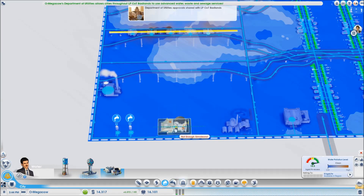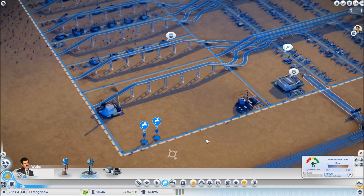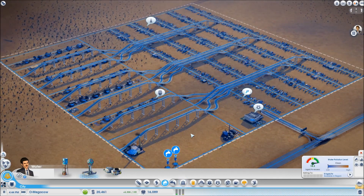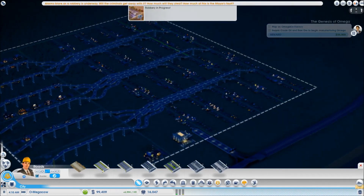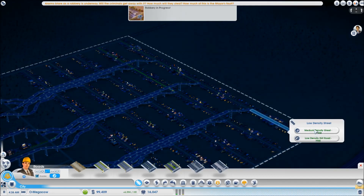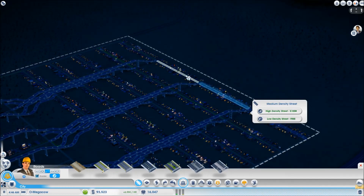I'll leave a bit of room for that. Not enough Simoleans! Okay, we need to wait until we've got a bit more cash. What I'm going to do next is I'm actually going to start upgrading some roads, because that will help to speed up the cash process. So we're going to start upgrading these to medium density.